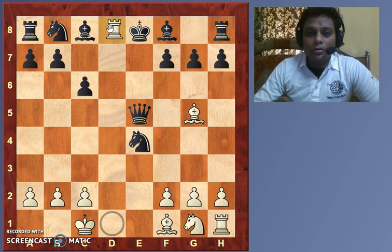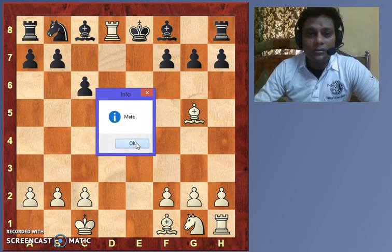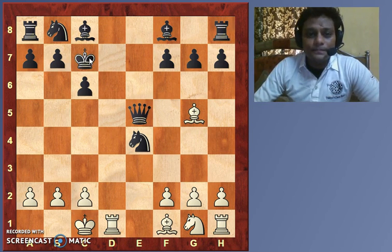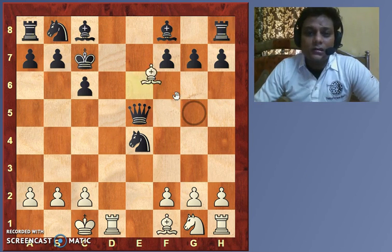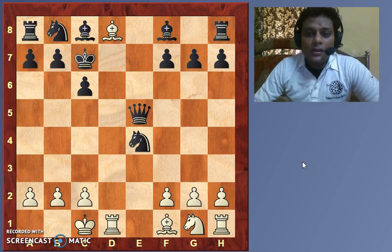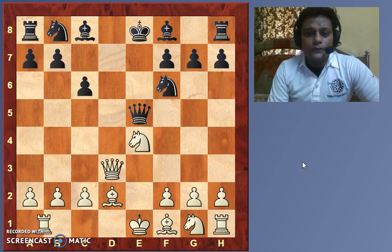King to e8 will mean Rook d8 checkmate. And after Bishop g5, if the king moves to c7, do you see a mate? Yes — it's Bishop d8 checkmate.